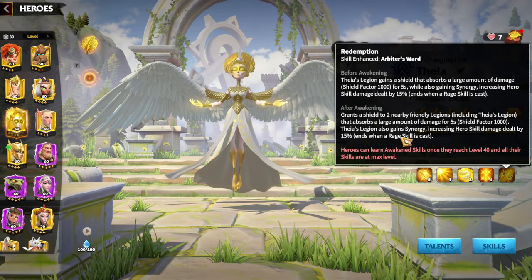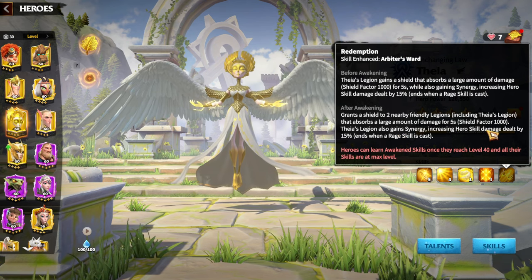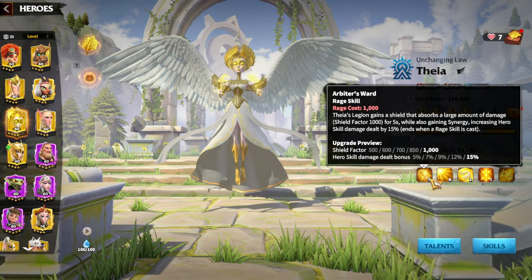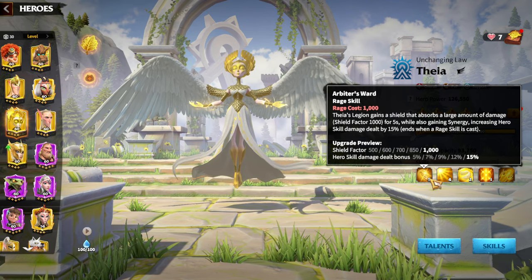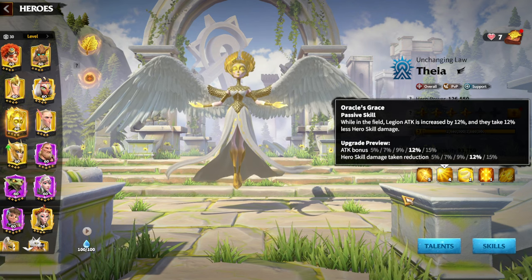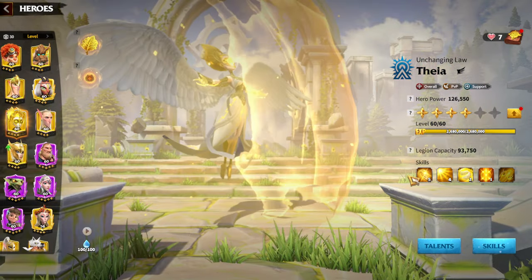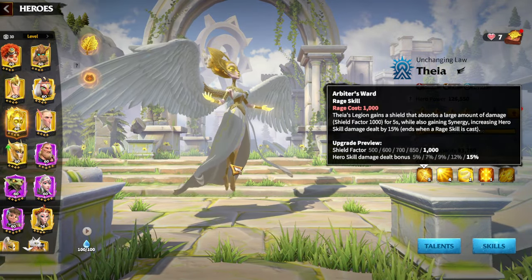For the awakening skill, she is generally shielding another nearby legion with a 1000 shield at one star — that's the main awakening skill and why she is so popular. Imagine having a supportive legendary hero who gives you so many buffs that even epic heroes sometimes feel like a legendary hero. And imagine what happens if you give those buffs to another legendary hero — that's the main idea behind Thea. You are not going to deal damage from this hero, but she will give you so many buffs that it will feel like you have double damage.